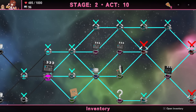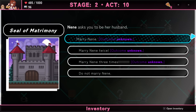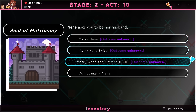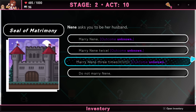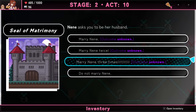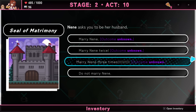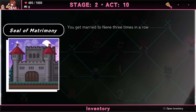The events have never steered me wrong, not once. Nene has asked you to be her husband — marry her, marry her twice, marry her three times! Don't marry her. If I got the marriage certificate earlier... if you know, even if you only get three here that's three marriage certificates — you get married to Nene three times in a row, and it costs you every cent you have. You only had about 90 Picos.